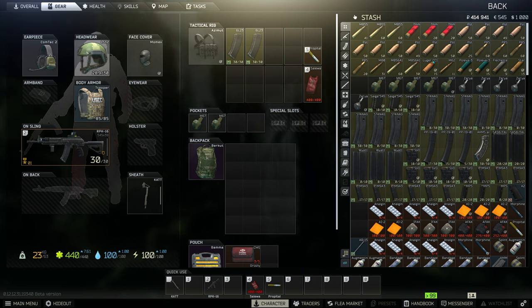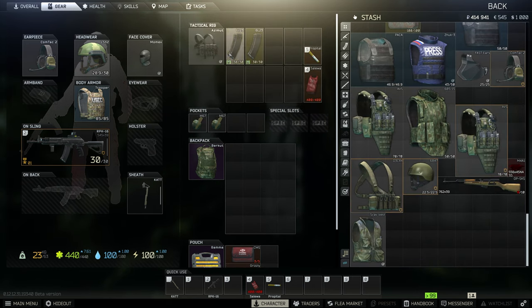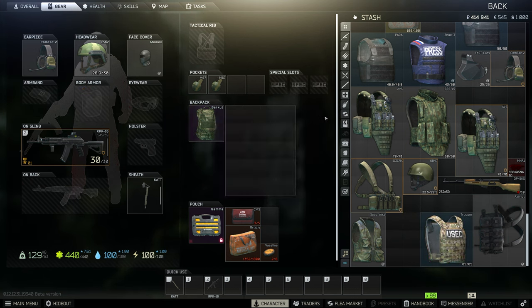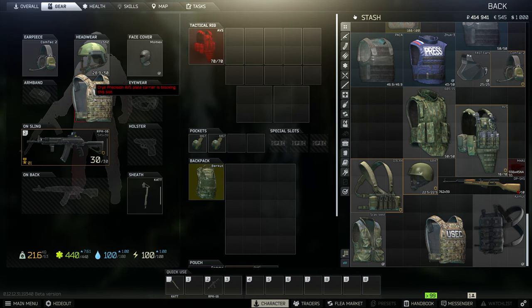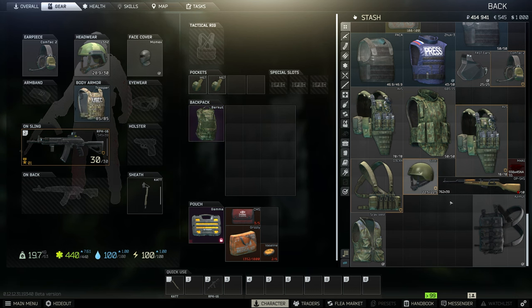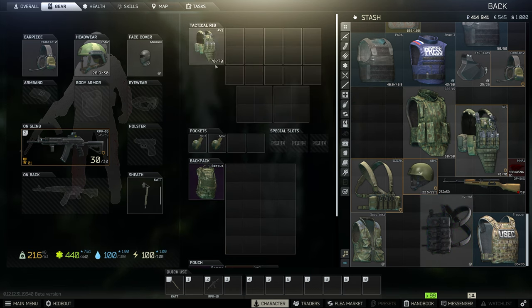This looks like a typical kit I would run: helmet, armor, gun, two magazines. Typically I'd bring two or three magazines and put spare ammo in my pouch so I can repack a magazine mid-raid. They also make armored tactical rigs — like the AVS rig — where instead of wearing separate body armor and a chest rig, you wear a single rig with plates in it. You can't wear body armor and an armored chest rig at the same time, so you choose one setup or the other.